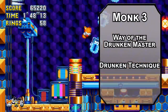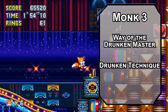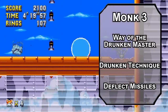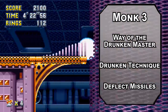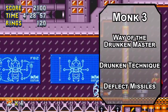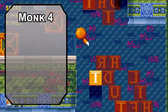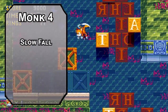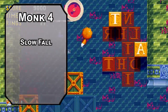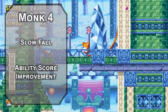Third level Monks don't have to choose between attacking and disengaging if you choose the Drunken Master Tradition, giving you the Drunken Technique — letting you disengage for free after a Flurry of Blows with 10 extra movement speed, so 200 feet of free rocketing into the sky. You also get Deflect Missiles, letting you reduce the damage of incoming ranged attacks by 1d10 plus your Monk level and Dexterity modifier; if you drop it to 0 you can spend a ki point to throw the ammo back. Our capstone is 4th level Monk to get Slow Fall, reducing falling damage by 5 times your Monk level as a reaction. You also get one last ability score improvement to cap off your Dexterity modifier.